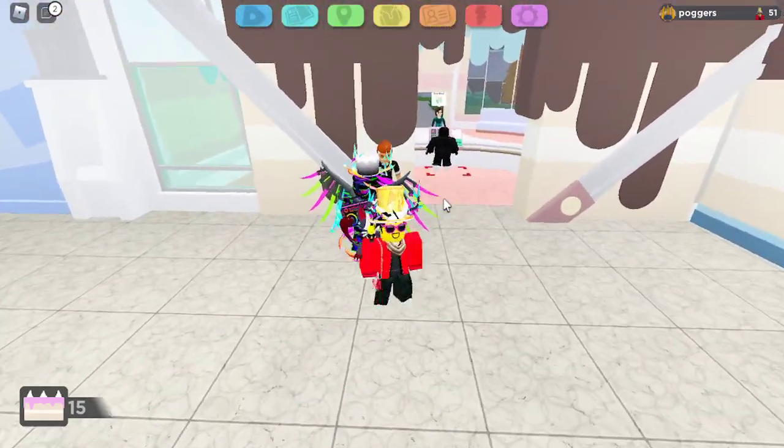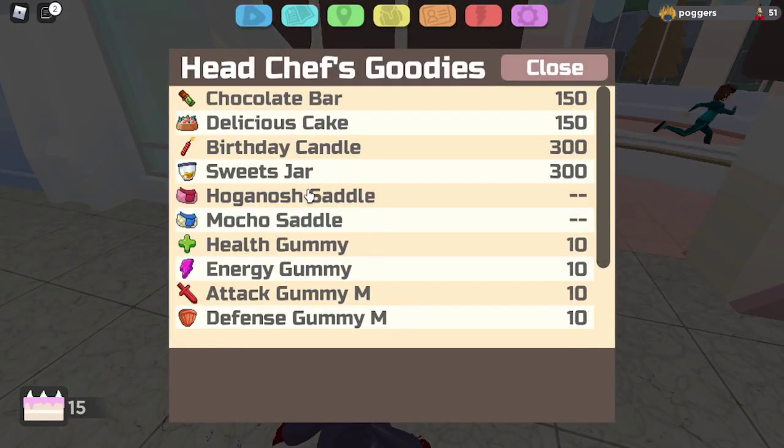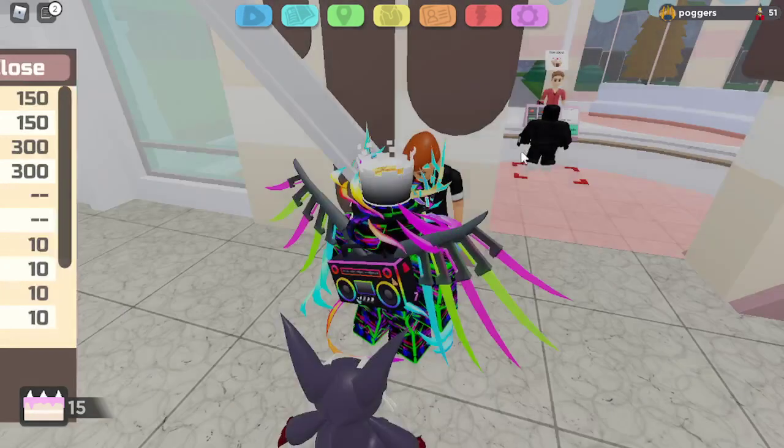Once you have enough cake points — 500 for each saddle — you'll go to this person and you'll buy your Mocho and Hognash saddle. But there's a catch.